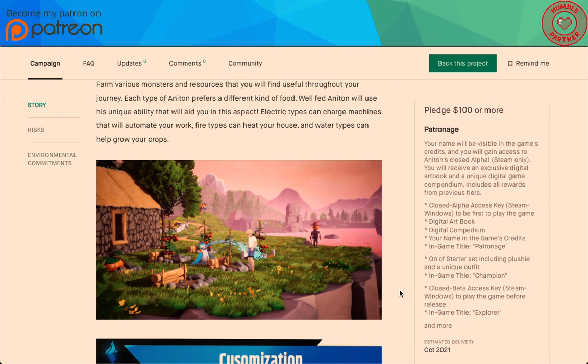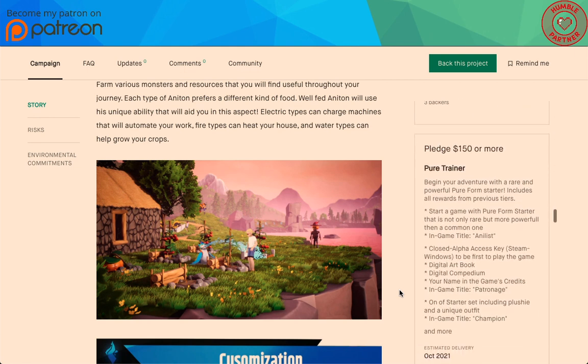You'll receive an exclusive digital art book and a unique digital game compendium, plus everything from the previous tiers.